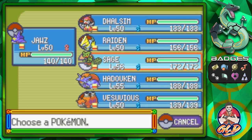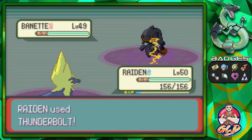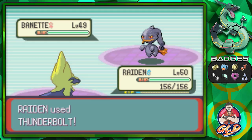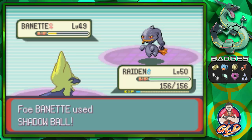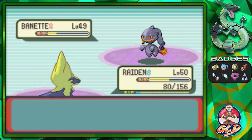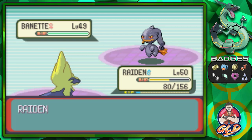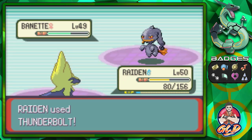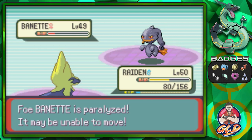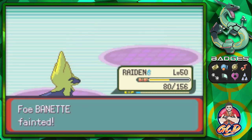Let's go with Raiden — Thunderbolt! Let's finish it off. Banette is still standing, a Shadow Ball hits us pretty hard, and Phoebe uses a Full Restore. Let's continue with another Thunderbolt — that paralyzes Banette. Chances are she's not going to heal her Pokemon again. Thunderbolt for the win!